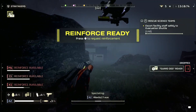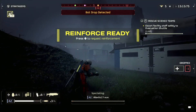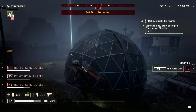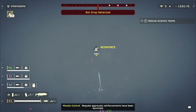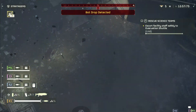Known issues are issues that were either introduced by this patch and are being worked on, or are from a previous version and have not yet been fixed. These include: new personal orders are not shown, login rate limited when many are logging in at the same time, players can become disconnected during play, rewards and other progress may be delayed or not attributed, and various UI issues may appear when the game interacts with servers.